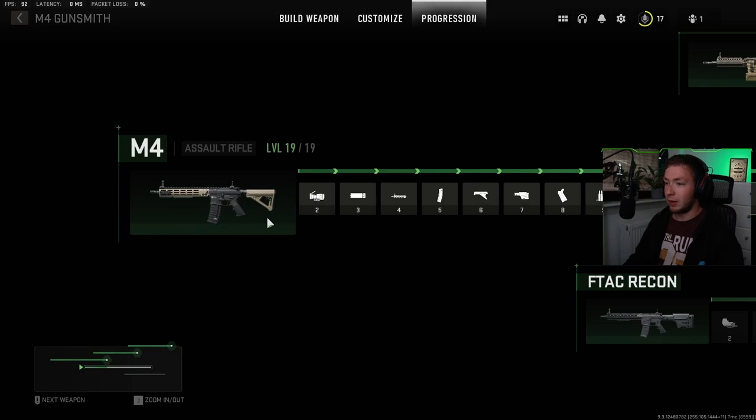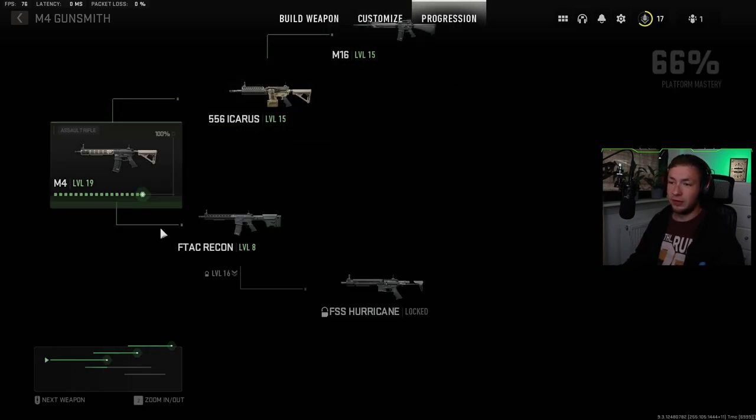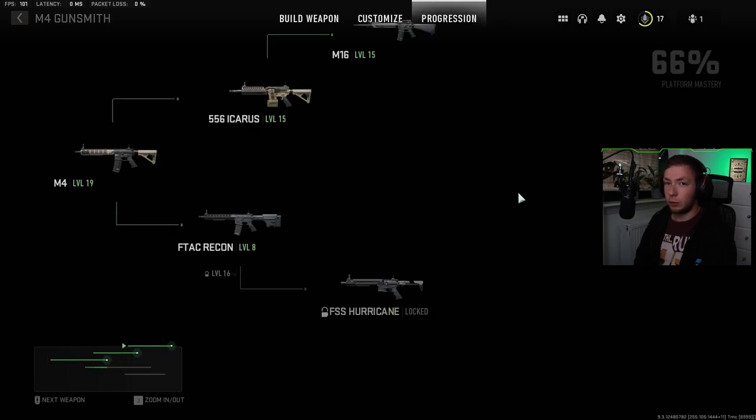So if we go ahead and click on the M4, we can see the different attachments that we get unlocked as we level up the gun. Scrolling down, you can see that at level 13 on the M4, I unlock the F-Tag Recon. And continuing from there, when I get the F-Tag Recon all the way to level 16, I then unlock the FSS Hurricane. Now because this is a beta, we only have six weapons in this weapon tree, but I assume the full release will have more. We can also see that at level 18, that's when I unlocked the 556 Icarus LMG. And when I got the Icarus to level 13, I got to unlock the M16.